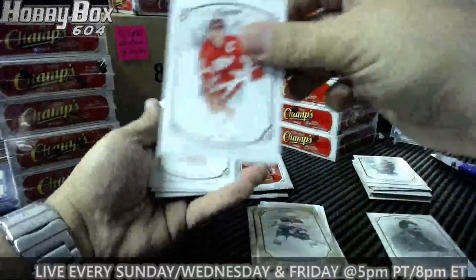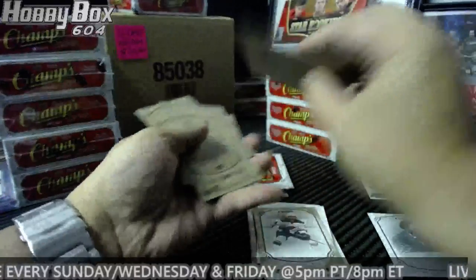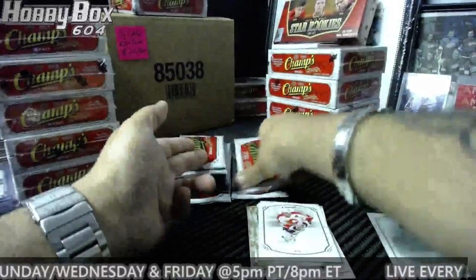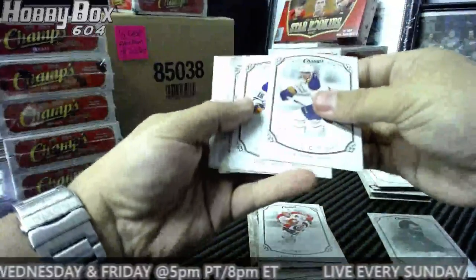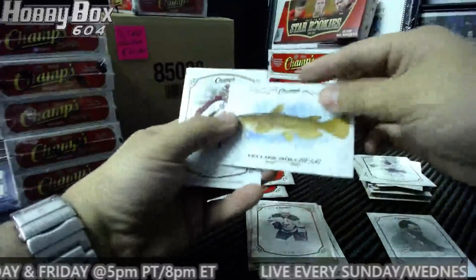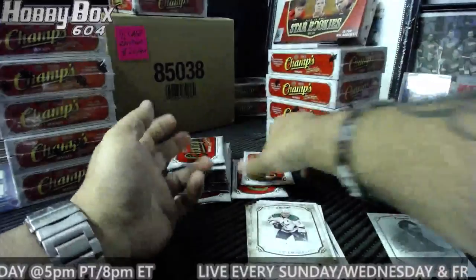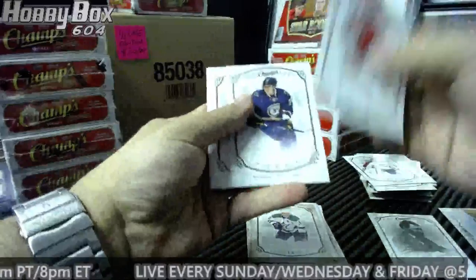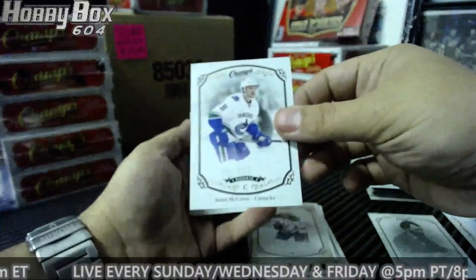Every pack is supposed to get something — 231 and above is what we're going by, and 315 to 330 is like super short print. Van Fiddler, and there's our first fish — hey, yellow bowhead! That's what I showed you guys earlier; the three boxes I did had a big pile. Jared McCann rookie for the Canucks.